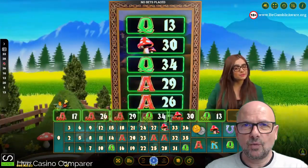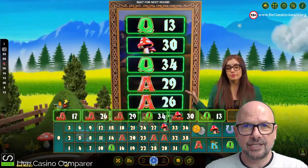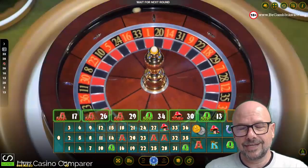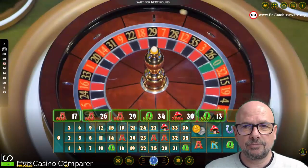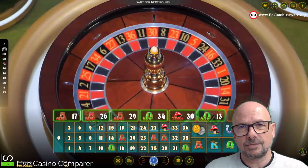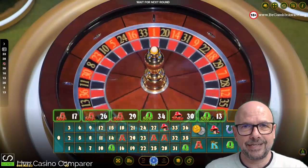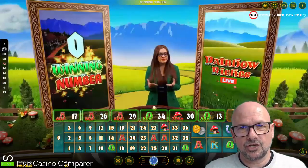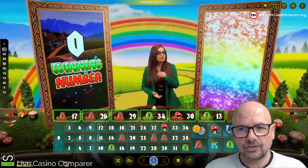Because only straight up bets are available, Authentic has done away with all the options for placing bets on the betting grid. Apart from a 'bet all' option — placing a bet on every number — or the option to bet on four random numbers, if you want to place bets in particular patterns or cover sectors of the wheel, you'll have to do it manually yourself.